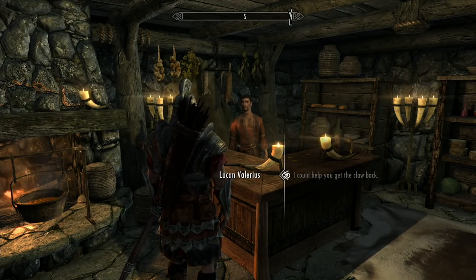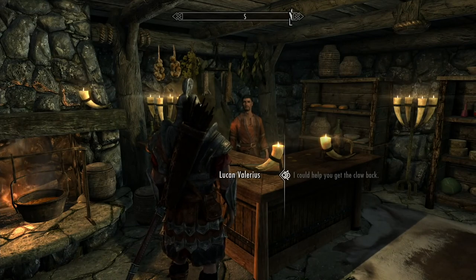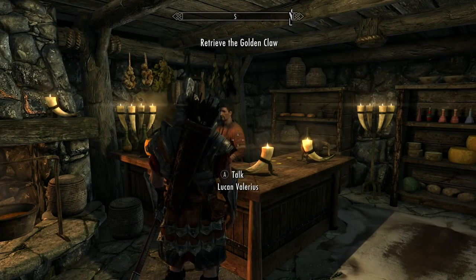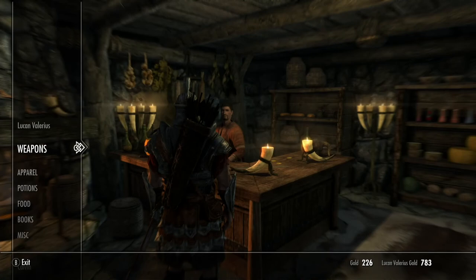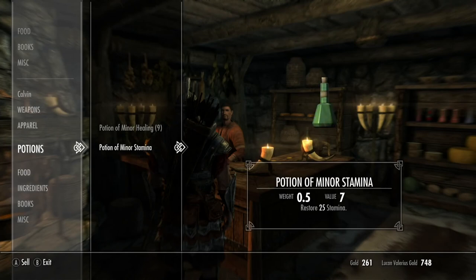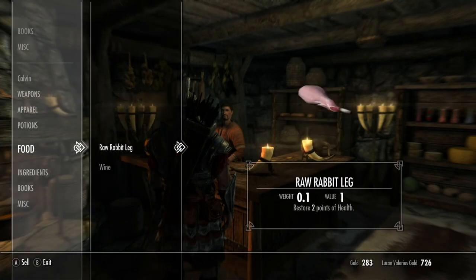I've got some coin coming in from my last shipment — it's yours if you bring my claw back. If you're going to get those thieves, you should head to Bleak Falls Barrow, northeast of town. Lucan will trade with you anything that you can't sell to a blacksmith — books, apparel, potions, food, anything. And the other cool part is once you do the quest for the claw, you can actually marry Carlotta and possibly live with her in the Riverwood shop.